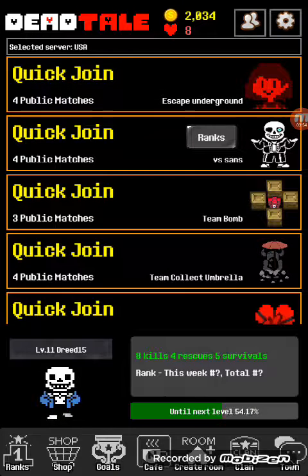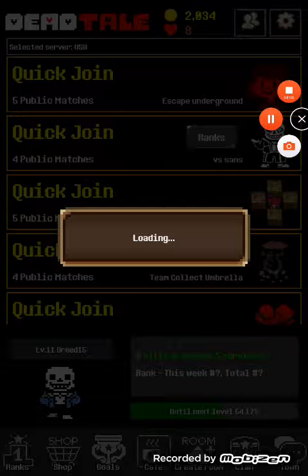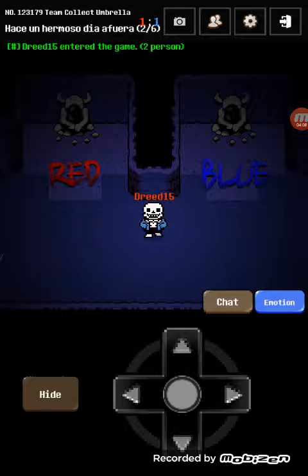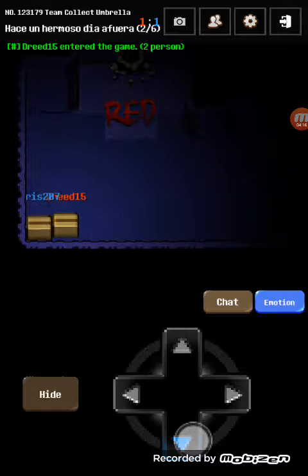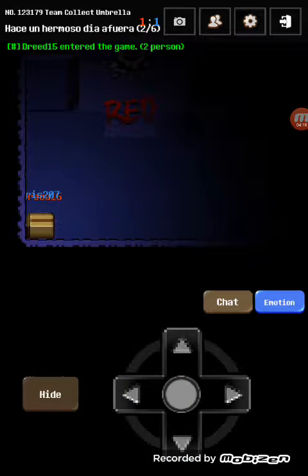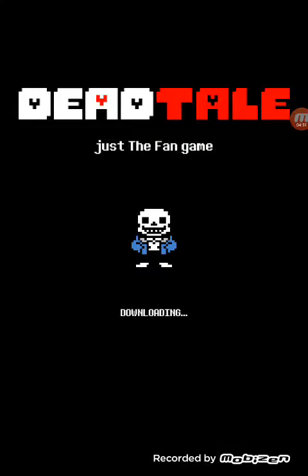Next one we got is Collect the Umbrella, which I haven't played this a whole lot, so I have no idea what I'm doing. I'll do it when we get into a game. So we got this Mr. Person right here. He can never find me! Got disconnected.